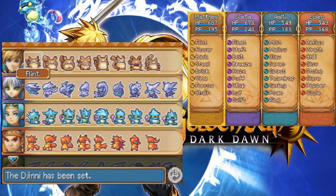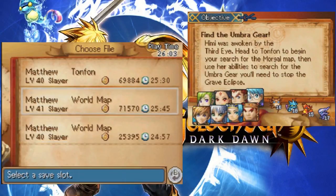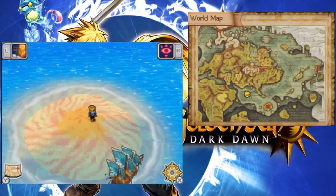Alright, so four more djinn to go. It's hard to believe we almost have all the djinn in this game. I can't believe I also have this much money — what am I gonna do with it all? We have all the Mercury and all the Jupiter, so all that's left is really Venus and Mars. Next order of business is to go to the Yamada Ruins again, and then probably take care of some odds and ends before we go to the Endless Wall. Thanks for watching everybody and I'll see you in the next video.